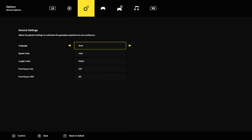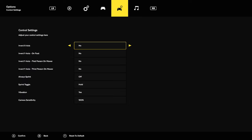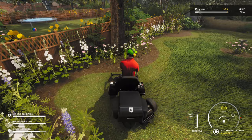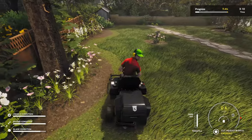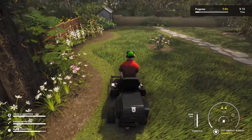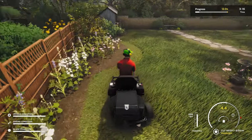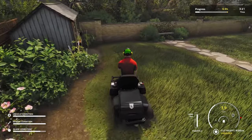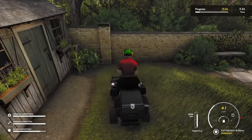We can go to the settings — you can do first person, change your FOV, adjust units and everything. But there's not really any rumble. It says vibrations on, but I don't feel any sort of rumble or movement. I don't know if the game's just broken or something. You don't feel any of the rumble of the engine, which kind of takes me out of it. I have a standard Series X controller and it's like, where's the feeling of actually mowing the lawn?